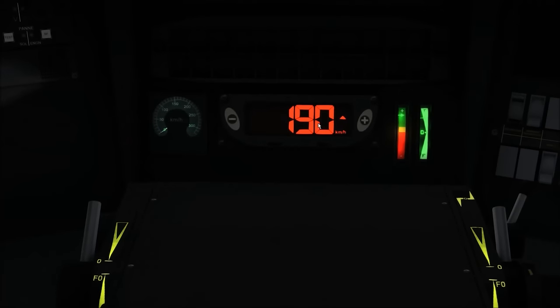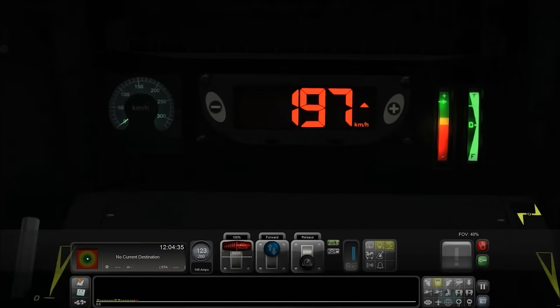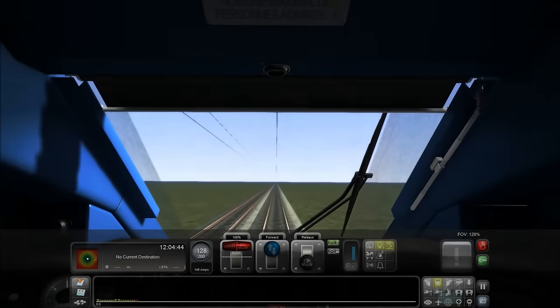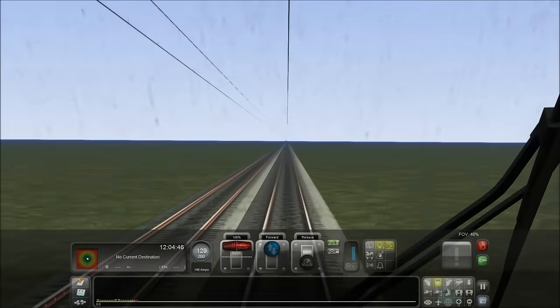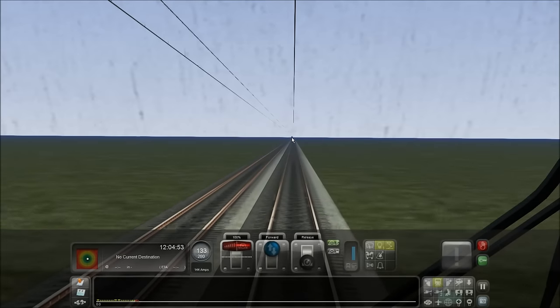At the moment we're doing 190 kilometers an hour, which in miles per hour is 122. We're almost at 200 kilometers an hour — there we are — and we're only doing 125, 126, 127 miles per hour. That's not good enough, because you can just barely see the Acela Express as a tiny speck, and that thing's probably doing 140 or maybe 160 miles an hour.